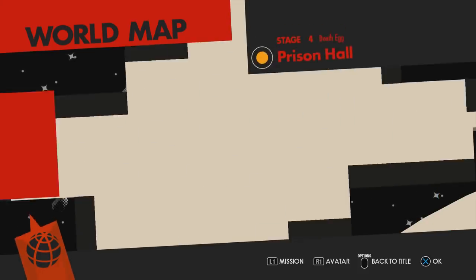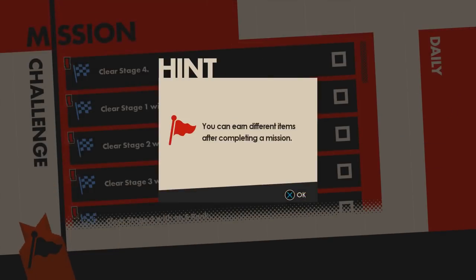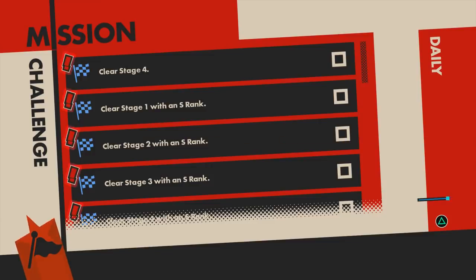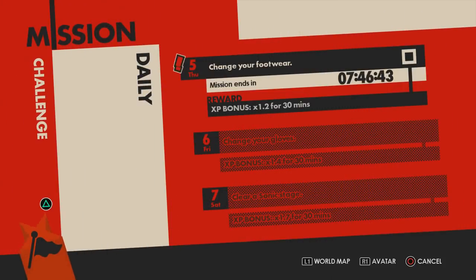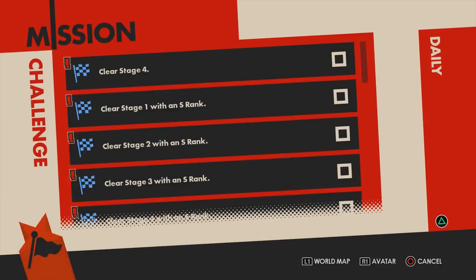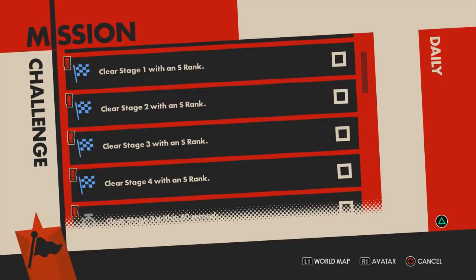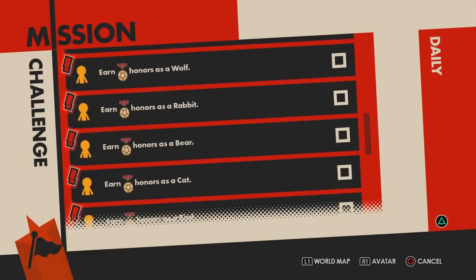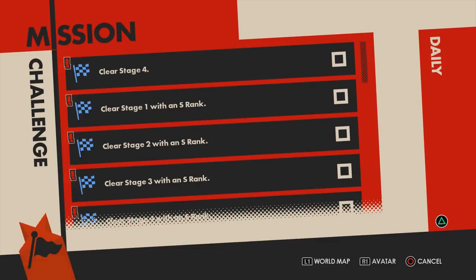So yeah, the Death Egg's in this game too. But before we move on to the next stage — which the Avatar is going to play — I'm going to go into the Avatar menu as well as the mission menu. The mission menu shows you a whole bunch of objectives you can complete, and when you complete those objectives, you'll actually get more clothing pieces for the Avatar. So clear stage three with an S rank — I did that. Why didn't you give me it? I just did it. You liars. I don't know why the missions don't kick in until after stage three is over. Whatever.